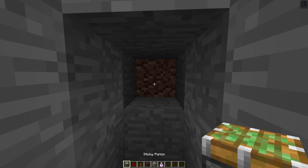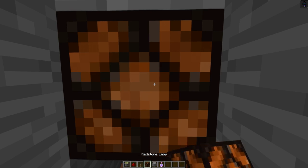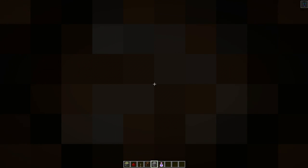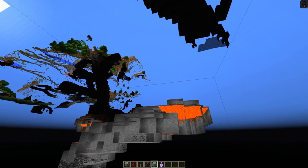Sticky piston, redstone, lever, redstone lamp. I'll just place this so I can see a little bit more upwards. F5 — and there we go. There's a lava pit right there, some caves, something above us.